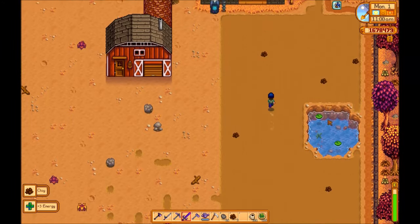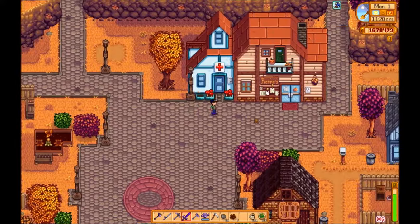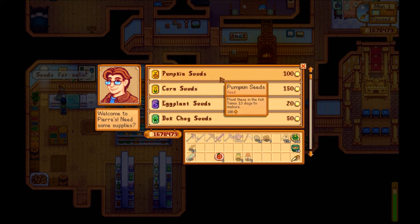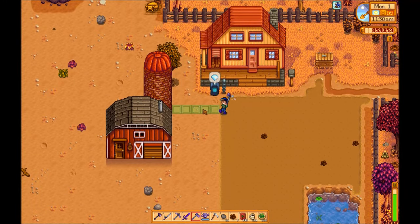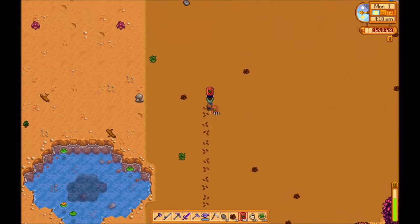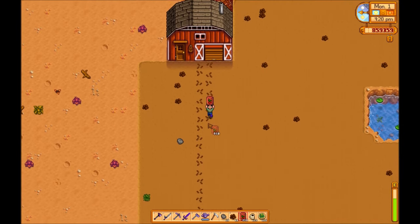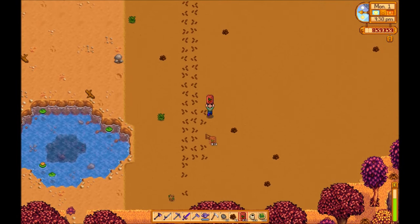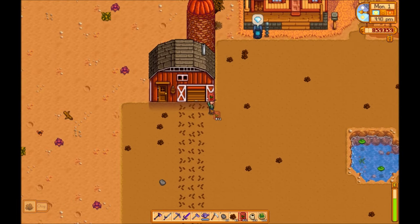At around 11am the store opens, so run over there and grab your seeds while you have the chance. Last time I did this it was about 3200 seeds. I'm going to go with 3200 again. Once you've got your seeds, get right back to hoeing. At some point throughout the day you'll want to stop hoeing and start seeding, because if you leave ground hoed but not seeded it might disappear overnight — and that means re-hoeing it all again. I like to stop around 4 o'clock and start seeding just to make sure I can get it all done, then start hoeing again if time allows.